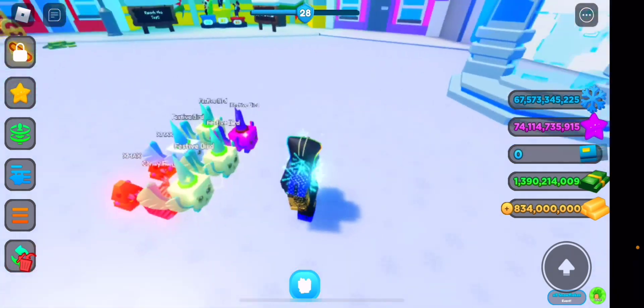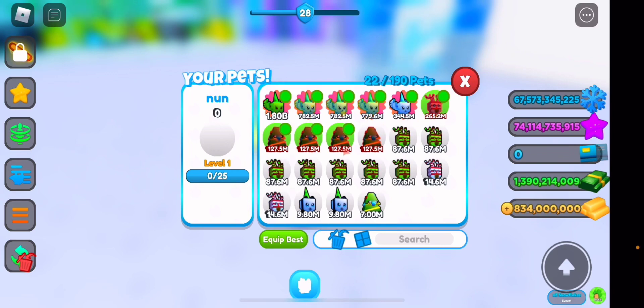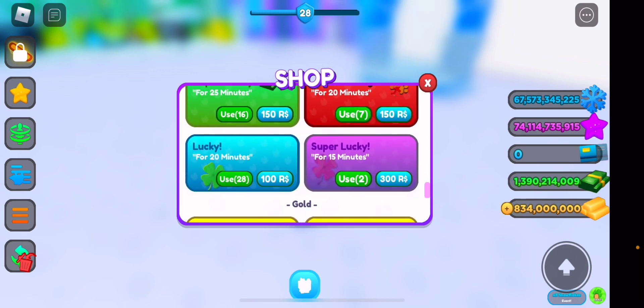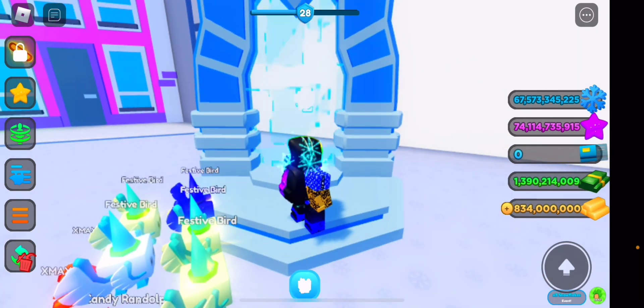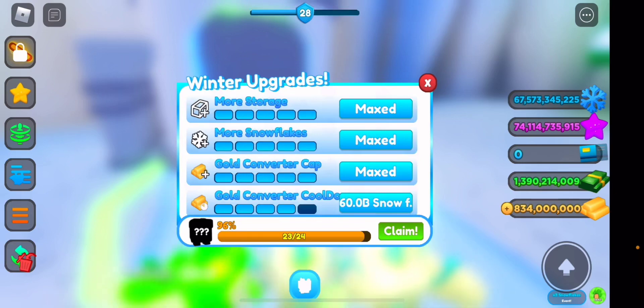Just to let you guys know, I have bought the eight pets equipped pass, so yeah — that's my team so far. I know it's not the best team, and the reason is I've been trying to get super lucky. I have loads of luckies and I'm trying to activate lucky and super lucky at the same time to open eggs and try to get a huge pet, but it's very time consuming.